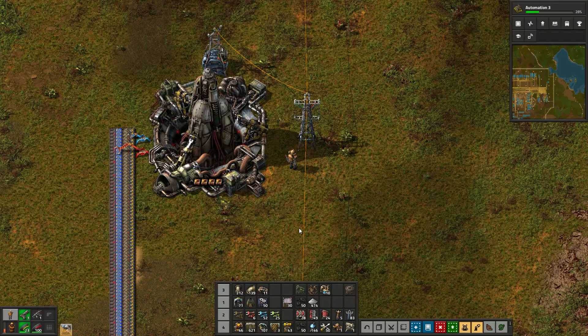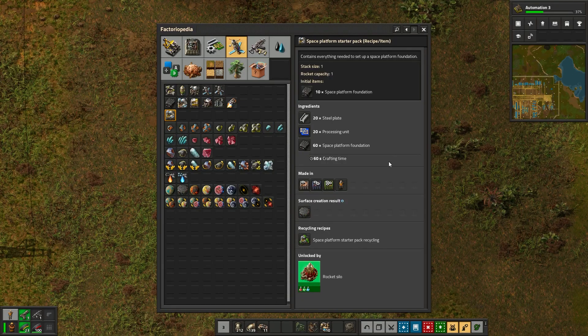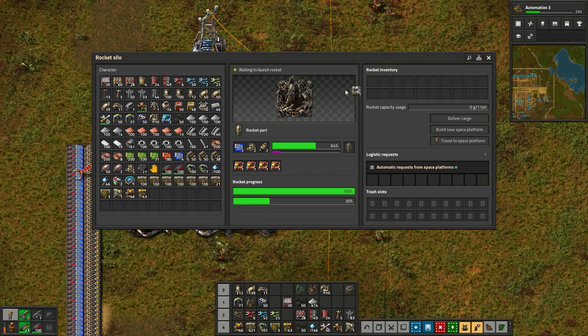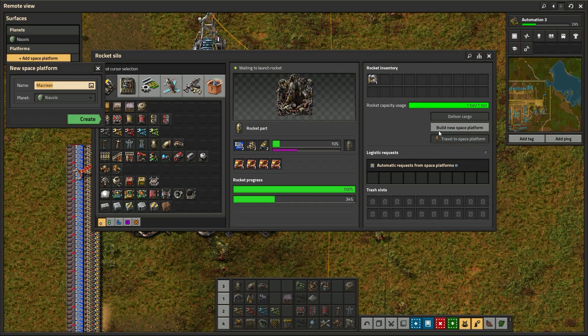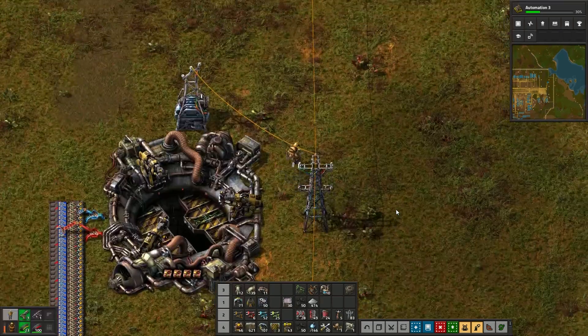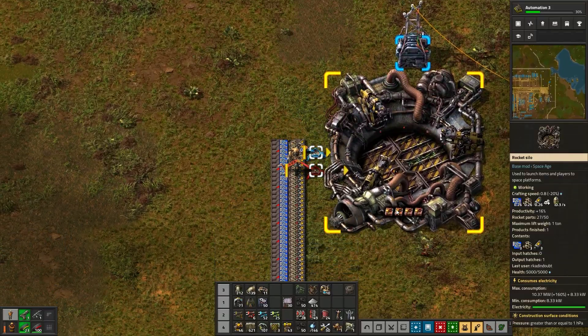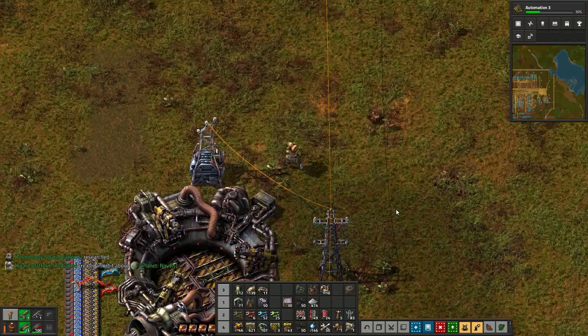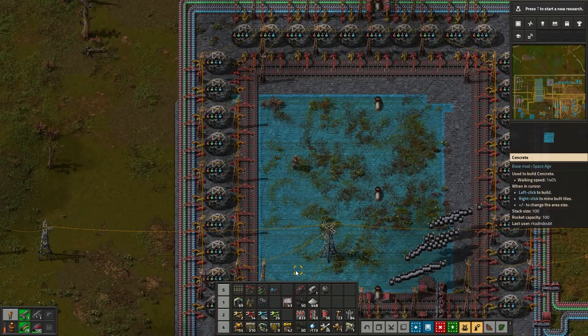Once you have a rocket, it's time to build your first space platform. You have to craft a space starter pack and then send it into space via your new rocket. Craft the starter pack, manually load it into your finished rocket — make sure automatic request is turned off otherwise you won't be able to manually load — and then click create new platform. Name it, send it, celebrate. You are now ready to start sending and receiving materials from space.